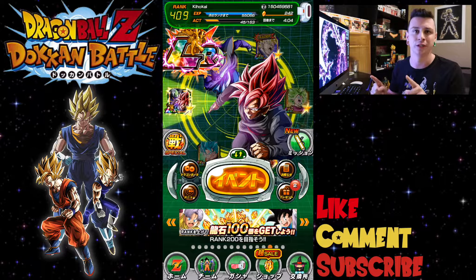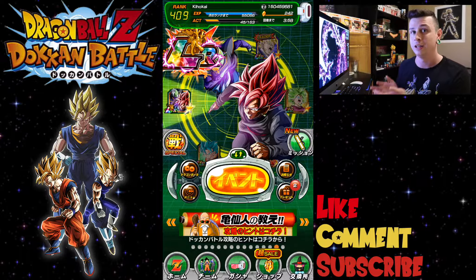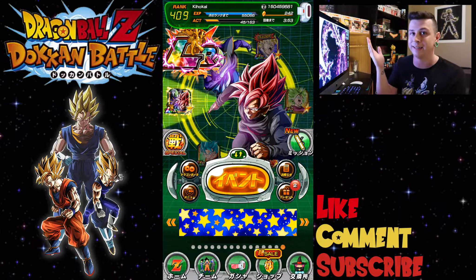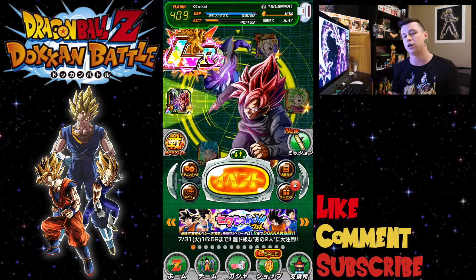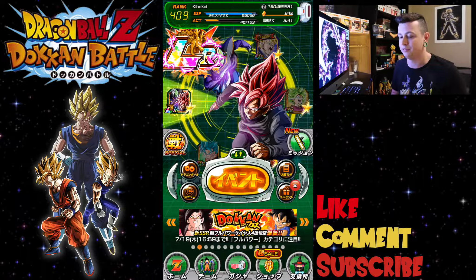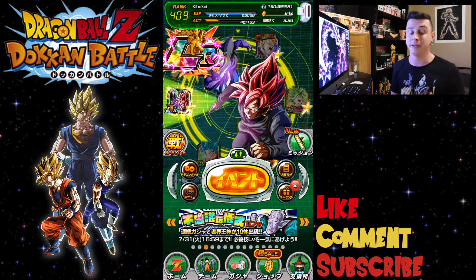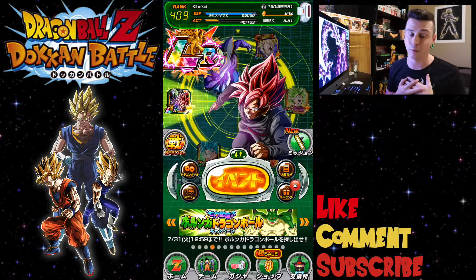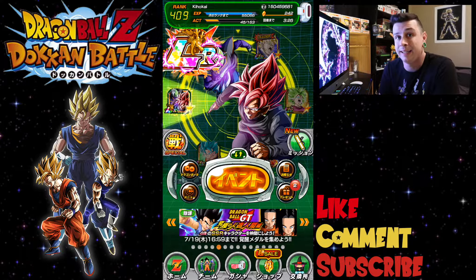We have LR Gogeta and LR Vegito. Sadly, I was not able to pull the intelligence LR Vegito last time, so we have 242 stones, and now that it's back we're going to hop in on that. I've seen some other people talk about the trashy rates on it, but I really don't suggest everybody to just summon on it. I haven't had any experience on it yet — I just personally want LR Vegito bad enough to actually hop back in.